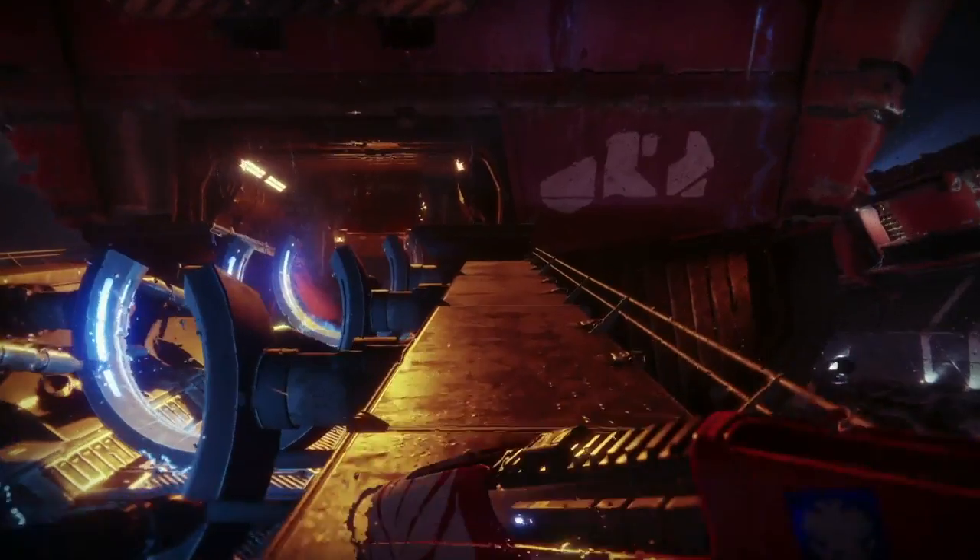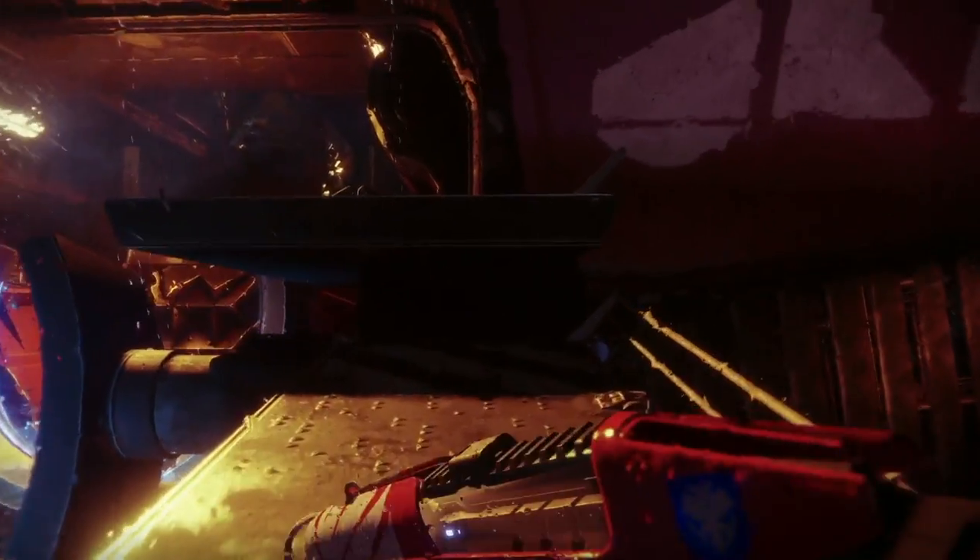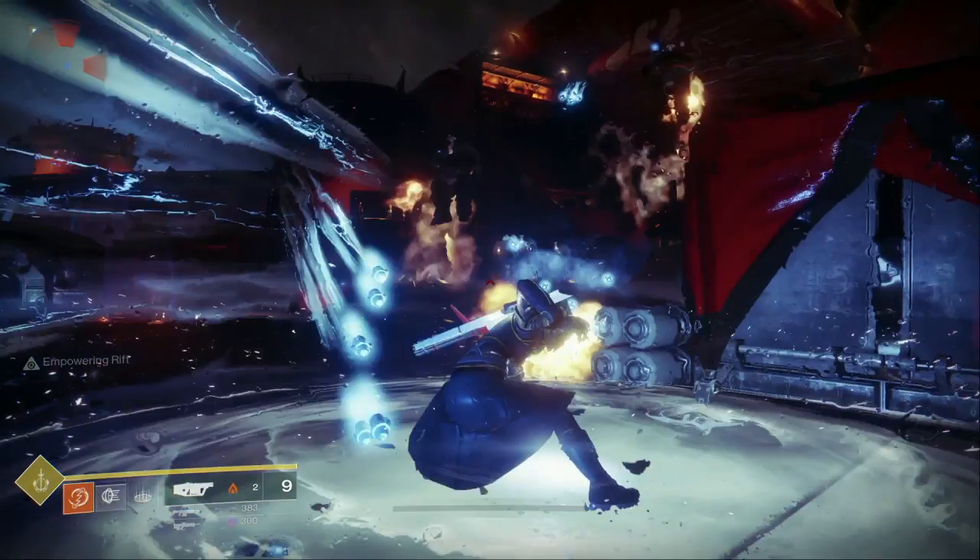We see the third ability used — it looks like a healing aura. I don't know how it's activated, probably a button combination of some sort. There's also a clan emblem on a gun — I believe it's a clan emblem because it's so out of the ordinary compared to all the other guns.